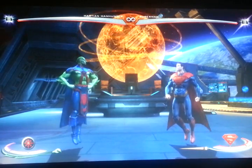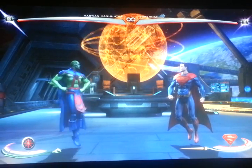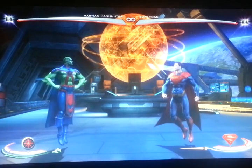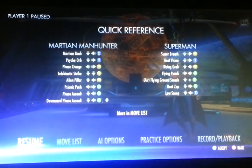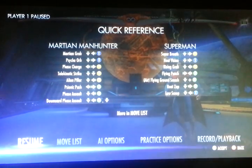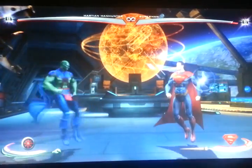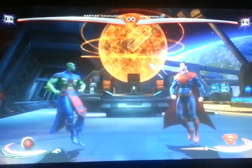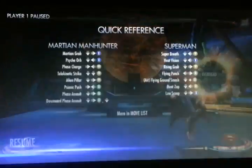My theory as to why the overhead teleport randomly crosses up is: if you notice, when some characters block, they move their head backwards and shift their upper body backwards while their feet remain in the same spot. If you look at when Martian Manhunter comes down on his overhead teleport, he comes down directly on top of their head. So when your opponent is blocking and they happen to shift their head backwards, and you do the teleport at that time, Martian Manhunter is pretty much coming down behind their neck, and that's why it's crossing up.